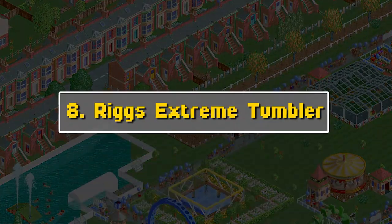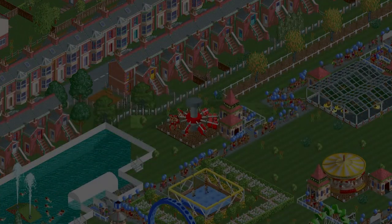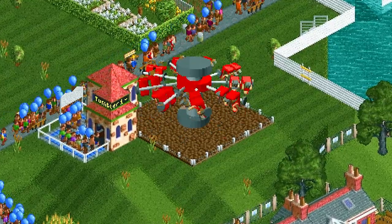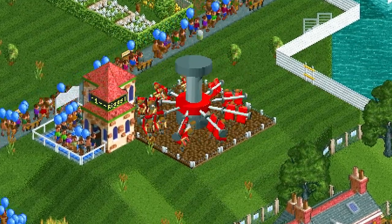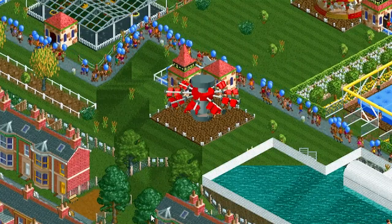Number eight: Riggs Extreme Tumbler. I wouldn't dare ride this ride in real life because it would make me sick, but you can't deny that this ride is designed so well — it's such a clean look. The ride goes up and down and flips the guests around. It looks so smooth. It's bound to make everyone sick, but it looks like a really cool ride.